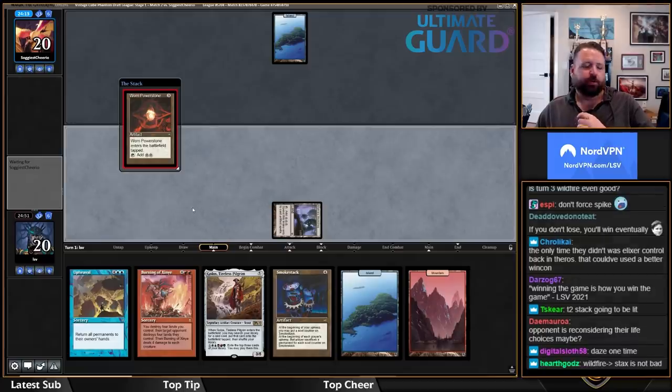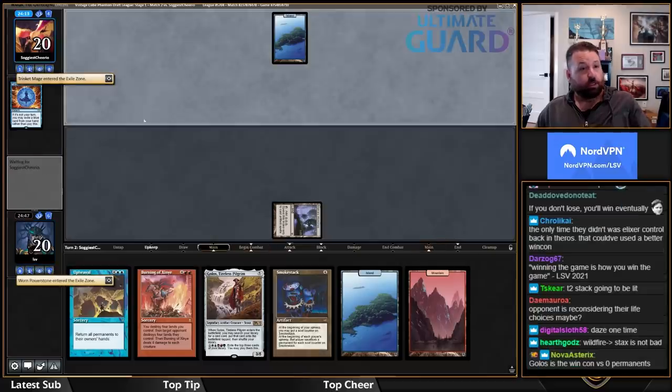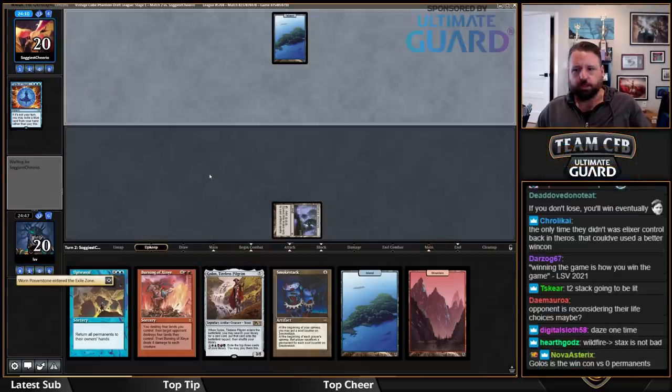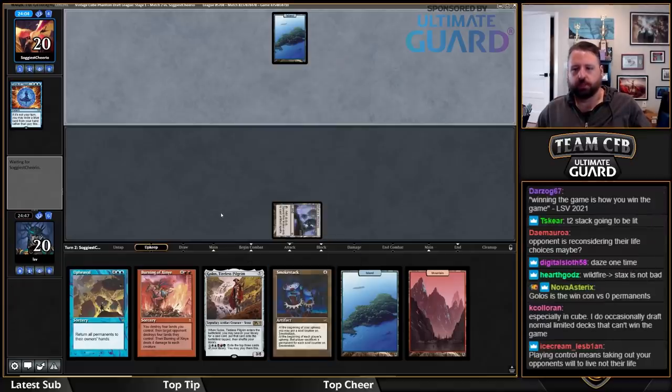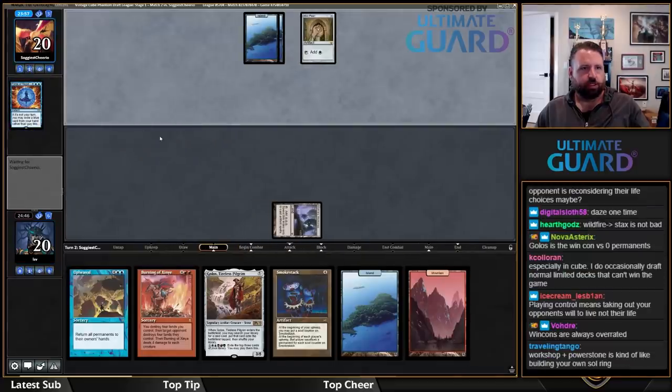I don't think they have Daze or Spell Pierce. They had something that was like a slightly harder decision — good call from them. They wouldn't have been able to stop Golos. I'm going to get to play Smokestack and grind them out. I would have liked a Crucible of Worlds in this deck. Trinket Mage, Mox, and Force of Negation — looking pretty good so far.